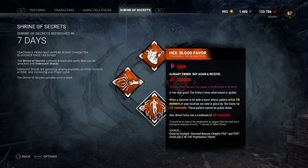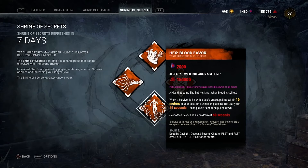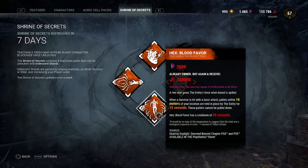Hex: Blood Favor is one of the perks that's just been reworked in the mid-chapter patch 5.3, which at the time of recording is live on the PTB. I'll go through what the new effect actually is rather than what's on screen. The old version says: when you land a basic attack, pallets within 16 meters of your location are held in place by the Entity for 15 seconds and cannot be pulled down, with a cooldown of 60 seconds.